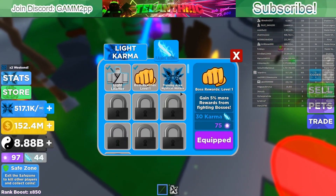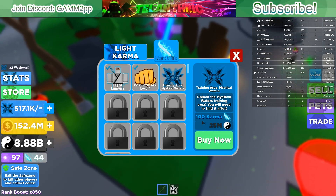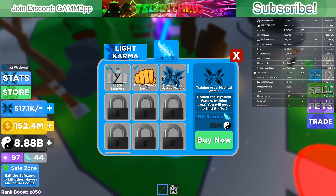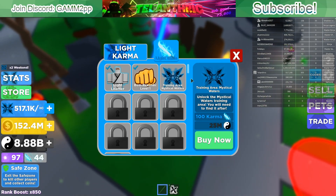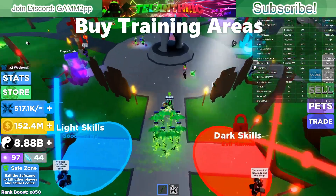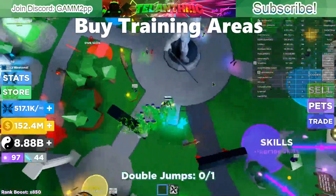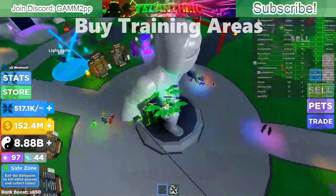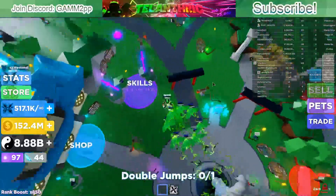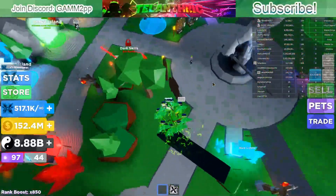For me, chests give 60 chi, so I can buy the next thing already. I still don't have enough for the training area because I need 100 karma. It's also really important to buy the light or dark skills, because those unlock training areas, and training areas are really overpowered to train in.